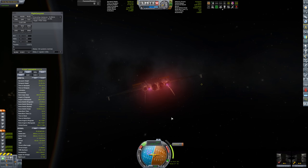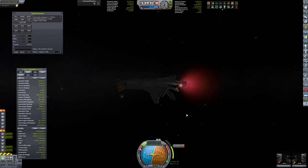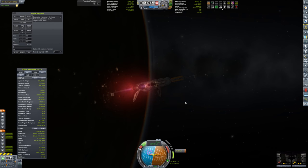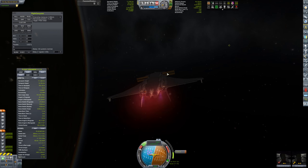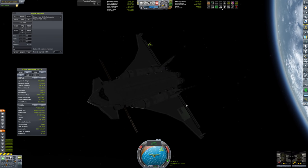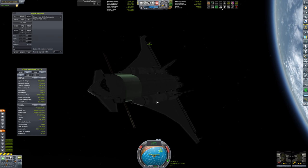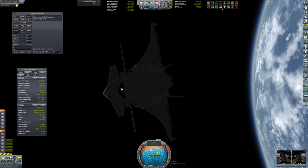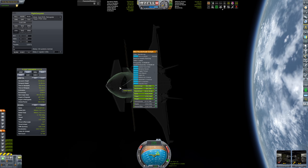We've got 570 meters per second Delta V - way more fuel than we need. If you don't put the full 62 tons in this, maybe 40 or 30 tons, you can actually use this to take cargo to the moon and also to Minmus as well. For Minmus I'll probably need to dock to the Minmus station and refuel, but I can still bring cargo there. We've got 260 monopropellant built into the cockpit - very cool.